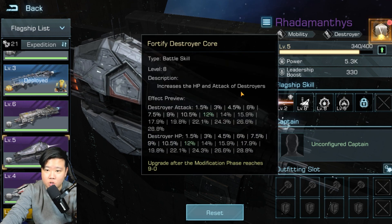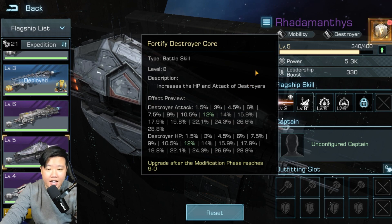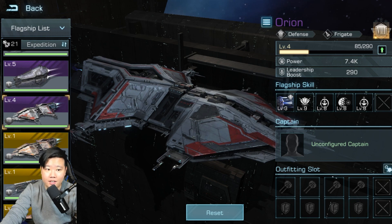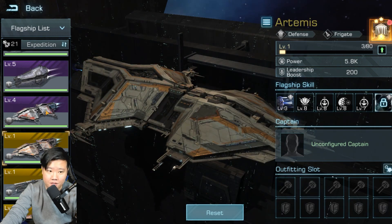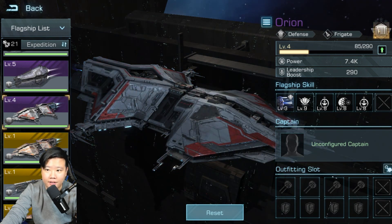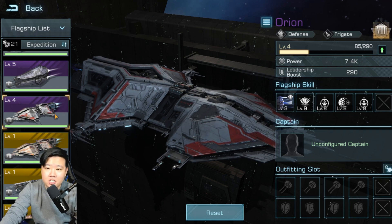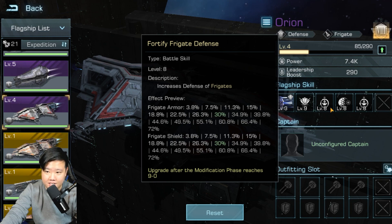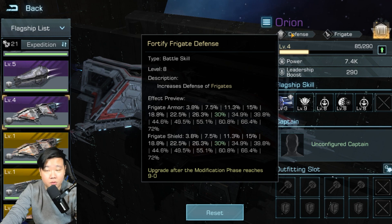The Radamanthus is good if you're focusing on a destroyer fleet setup. If you're trying to copy what I'm doing in Infinite Galaxy and want to do the free-to-play version, you can do it with the Radamanthus. Another flagship to invest in is the Orion, which is essentially the same as the Artemis — it looks like a carbon copy. The Orion is the purple flagship and is mainly for frigates, so invest in it if you're building a frigate fleet.